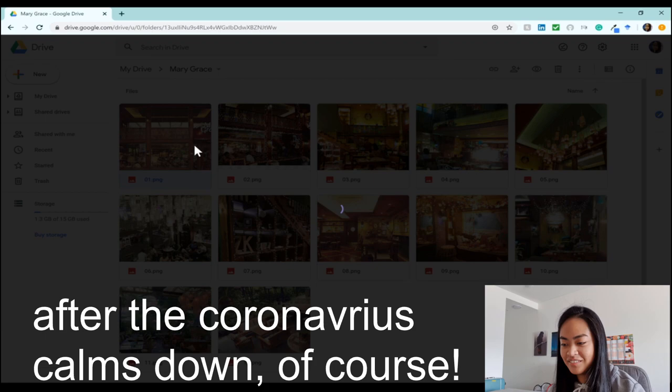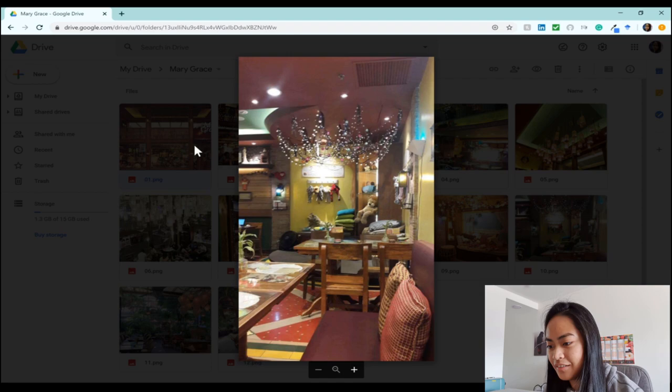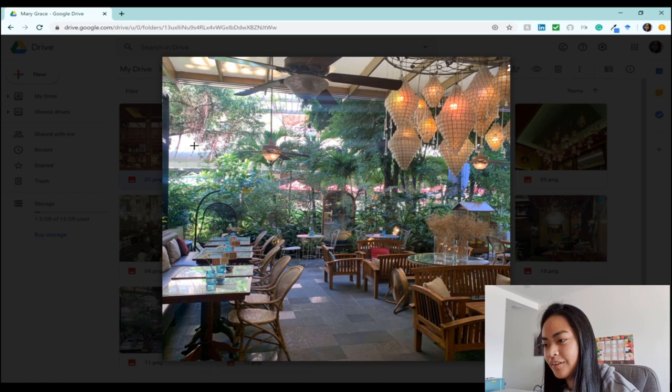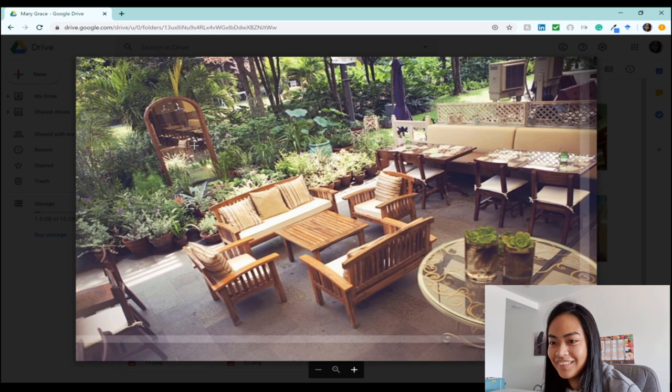These reference images actually made me realize there was this little kids' hangout couch area that I never paid attention to before. The outdoor area is just so beautiful. Obviously I can't recreate it perfectly in The Sims because this Mary Grace branch is part of a giant mall complex, and buildings in The Sims are kind of isolated. I tried my best to recreate that vibe — you guys be the judge. Let's get into the speed build!